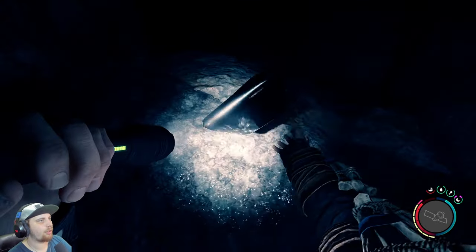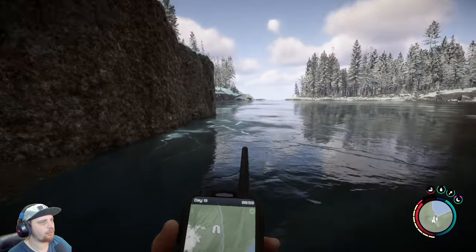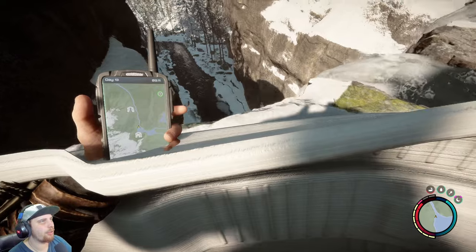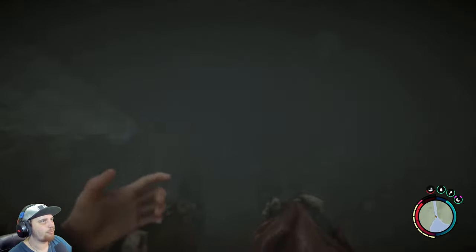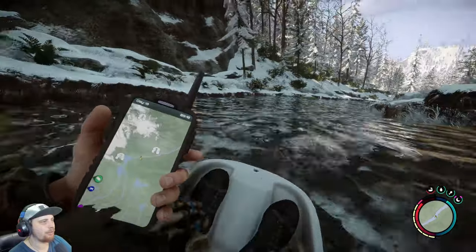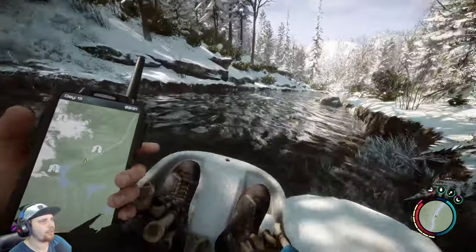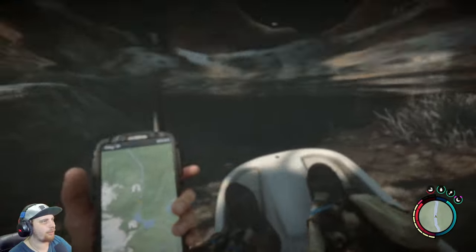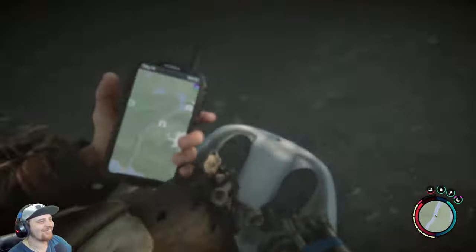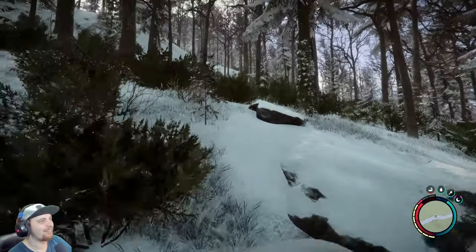I set up a tarp inside the cave to mark that I explored it. I then started heading towards the next closest cave and realized it was just downstream, so I grabbed my sled and went for it. At first it didn't work, but then we were zooming right down the stream. This would be a good way to get around faster if it wasn't for all the rocks and the water. I'm not sure how to get off the sled, so I just hit every single button — and I zoomed right past my destination.